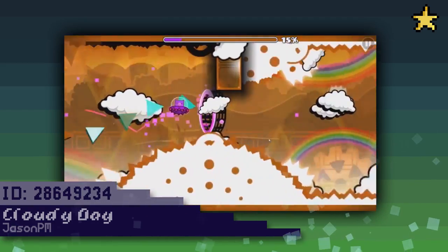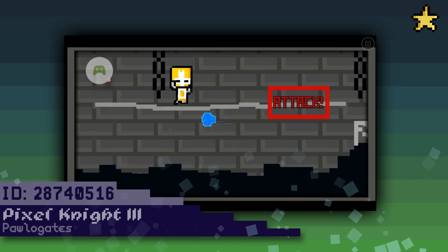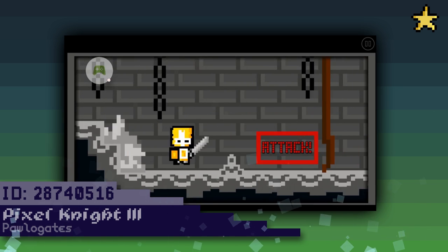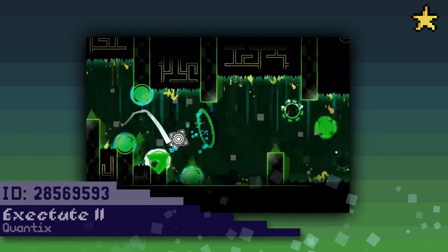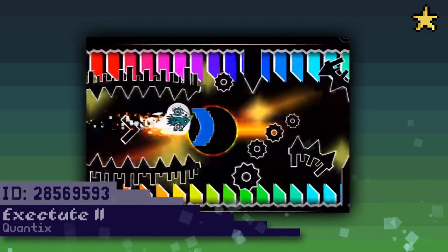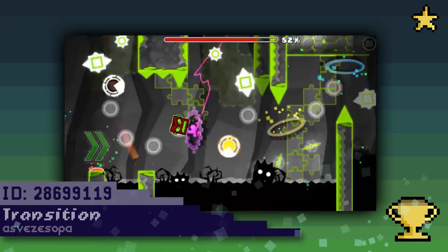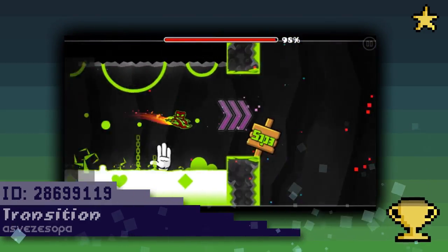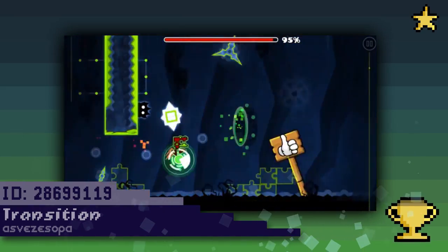It's a very dynamic level and nicely themed as well. Palo Gates also released Pixel Knight 3, with Pixel Knight 1 and 2 already being featured in the past. He continues to add more and more confusing controls, which makes for some really weird gameplay, but I do like the Castle Crashers guy and some of the pixel art is really nice. Then there's Execute 2 by Quantix, a pretty nice 2.0-2.1 hybrid demon with some really nice movement and a boss fight at the end. And finally, my favorite unfeatured level of the week has to be Transition by Sopa — there's some really good design here, really good gameplay, and I started laughing when the hand came out of the lava to wave goodbye. It's a really nice level and I would go as far as to suggest an epic rating for it.